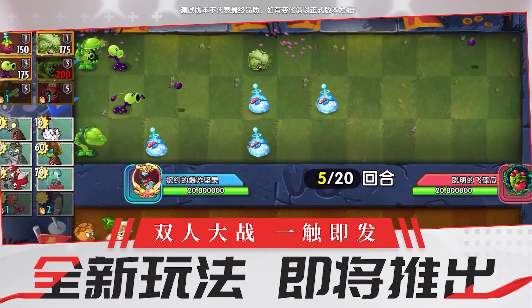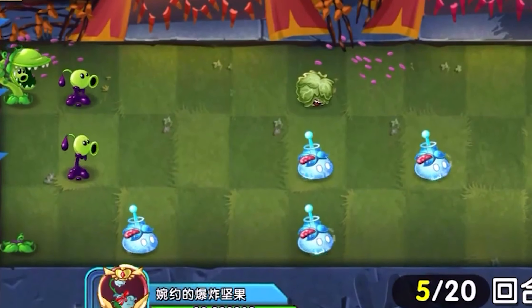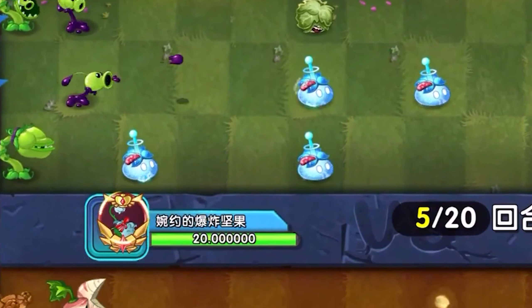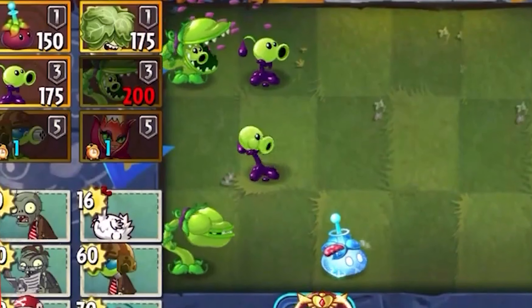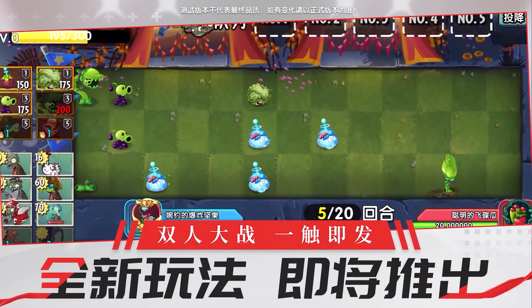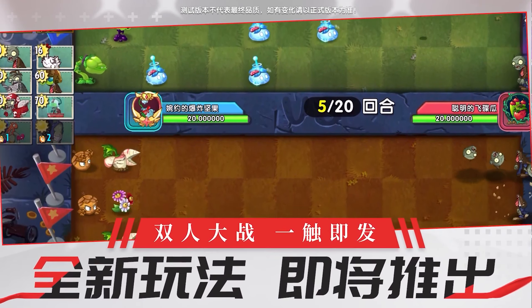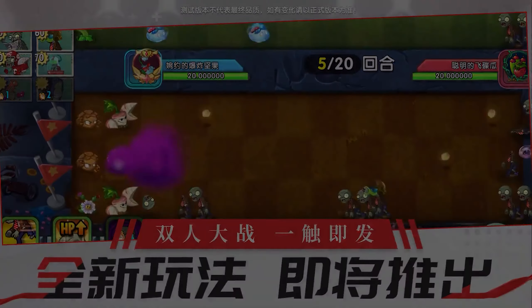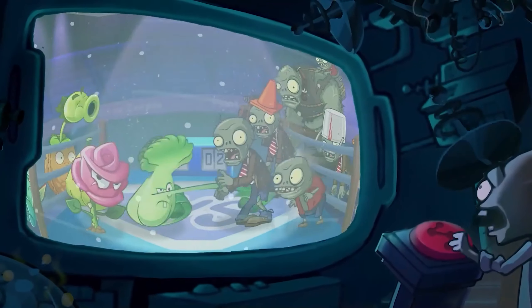One special ability looks like it increases zombie speed, another increases zombie health. I was having a hard time understanding what was going on — maybe you are both plants and zombies, defending your own lawn but also attacking player two's lawn at the same time. Another theory is that perhaps these numbers aren't the cost of zombies but just the amount, like 16 chickens. Perhaps the team who defeats all zombies first wins, and the special abilities at the bottom may be a way to sabotage your opponent by buffing the zombies. I'm interested to hear what you guys think this new two-player mode could involve — let me know in the comments below.